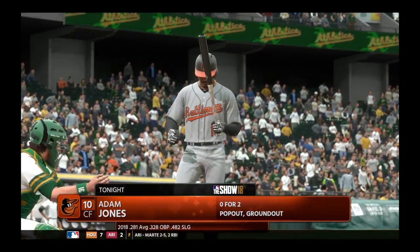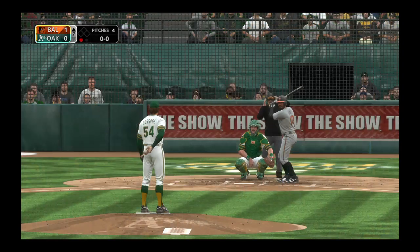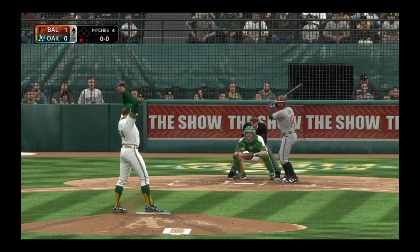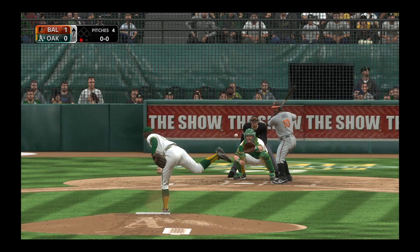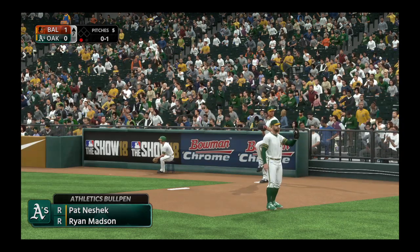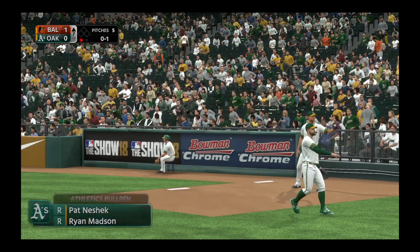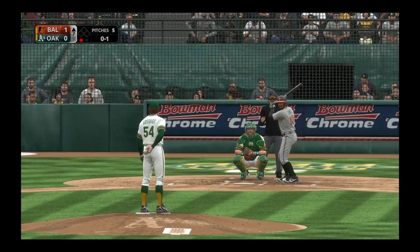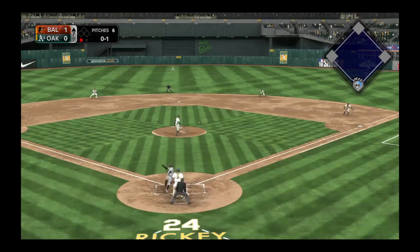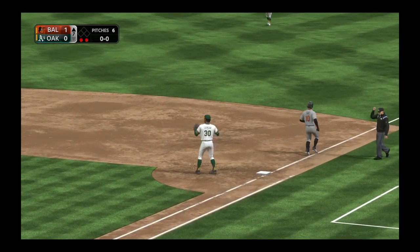Adam Jones, third trip to the plate for him here tonight, 0 for 2 at this point. First pitch of the at-bat — right down Main Street. And here comes the 0-and-1, rounded back up the middle to his right. Morgan in time to first, and there were two away.